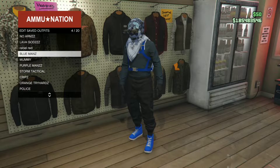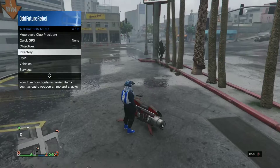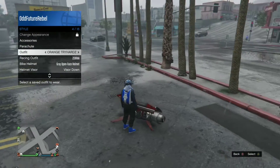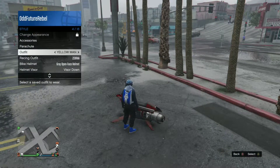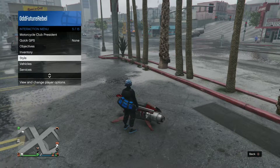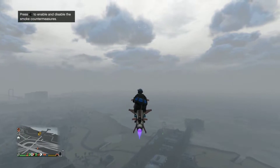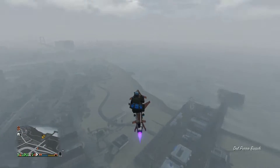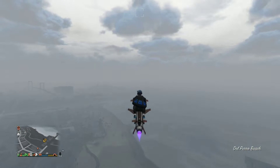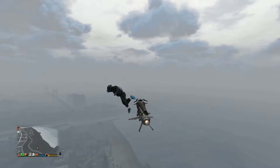Then walk out from the ammunition store and apply the outfit with the blue duffel bag. Once you apply the outfit with the blue duffel bag, make your way to the mask store. I recommend flying an oppressor — if you don't have one, call up a buzzard. Fly near the mask store, get really high, get some altitude, and jump off your oppressor or helicopter. Jump off and open up your parachute.